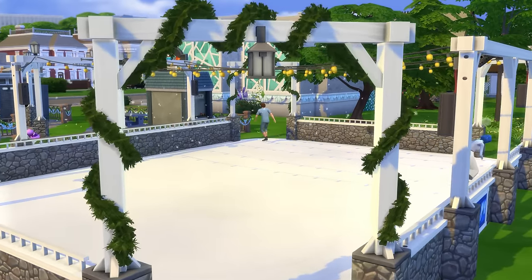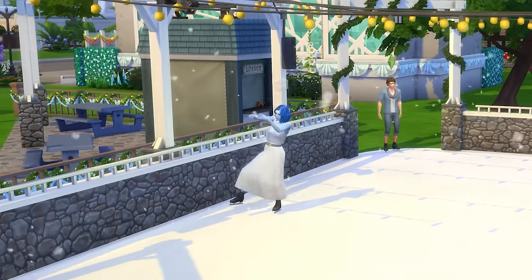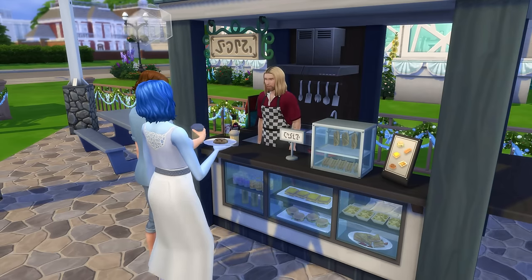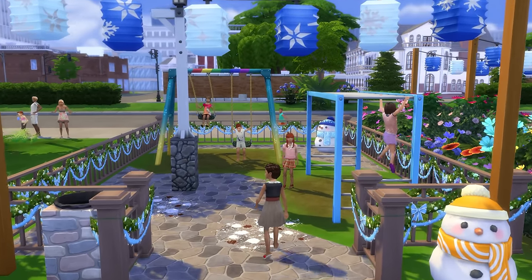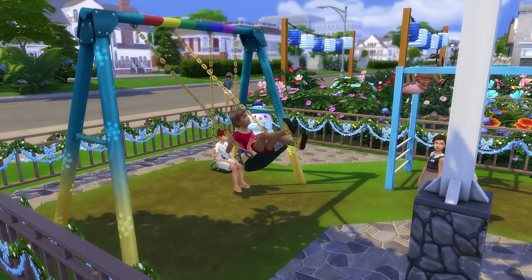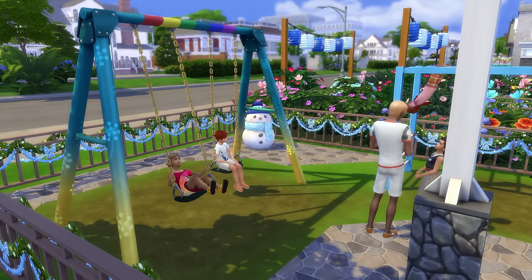To fit the wintry theme, I added in an ice rink, as well as a stall and eating area where Sims can grab a hot beverage and a bite to eat. There's a playground for kids to enjoy, and to bring the space to life, I've added in lots of wintry-themed lights and decorations.